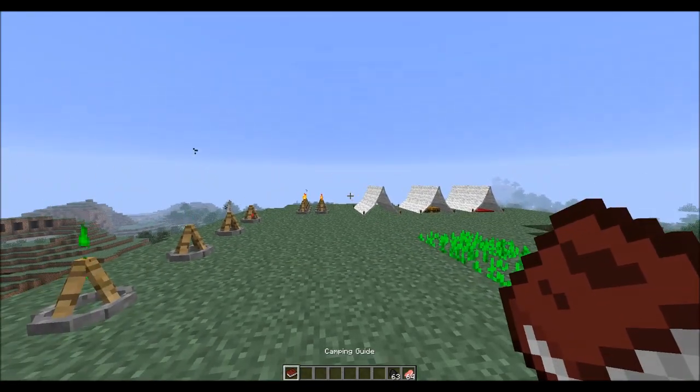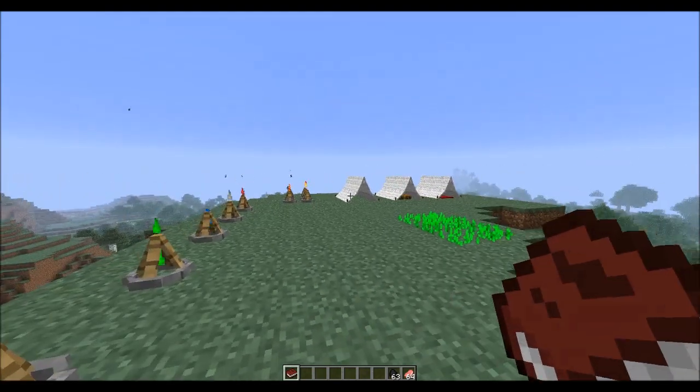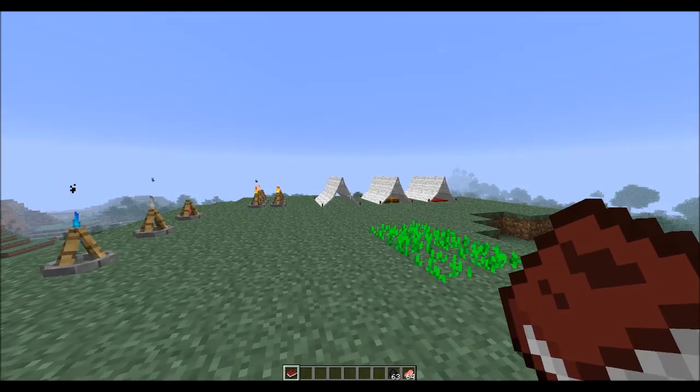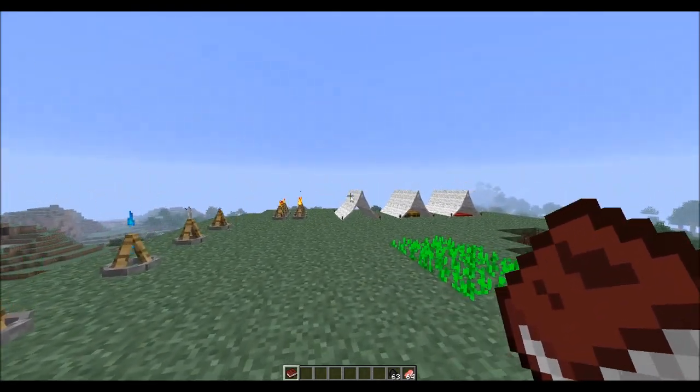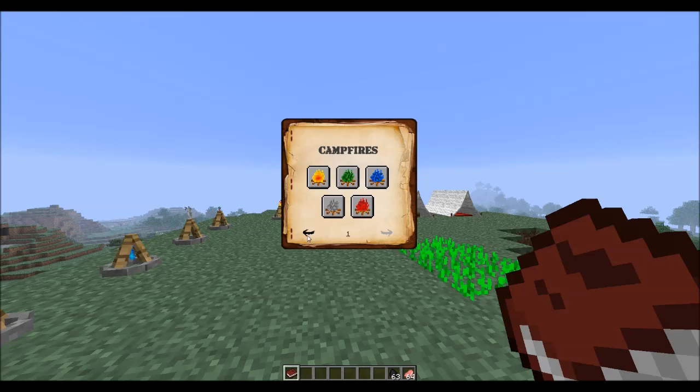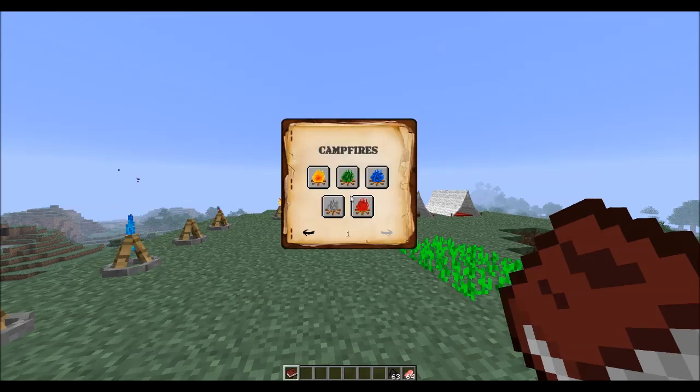So obviously when you spawn into the mod after installing it, you're going to get this book in your inventory, which basically gives you everything you need. That's why you don't see any chests or crafting recipes around here - everything you need is going to be in this book. When you open it up, you right-click it, and to get out of it you just press Escape.